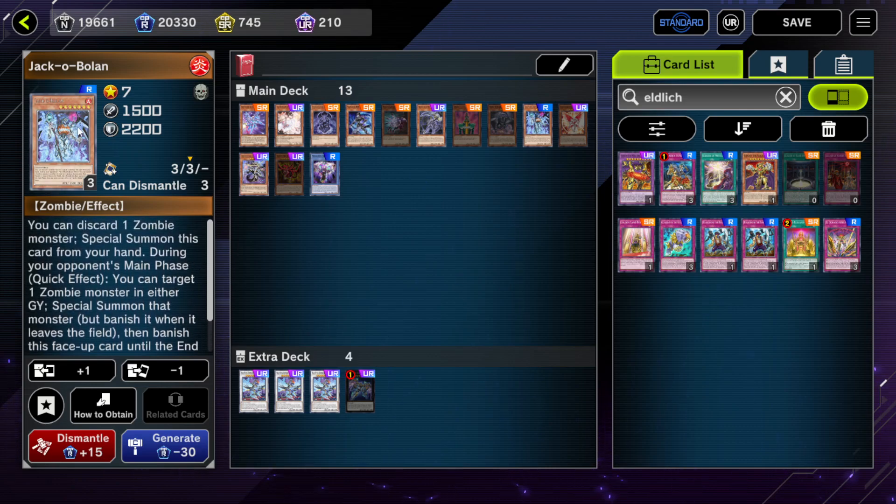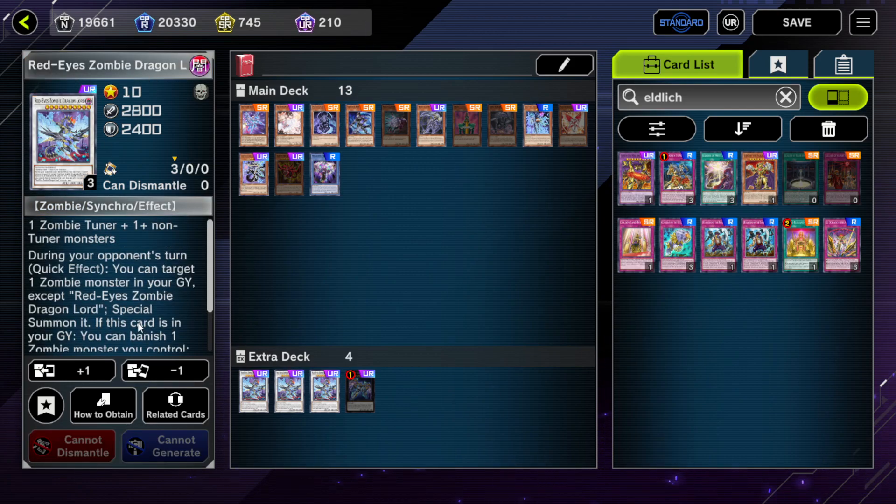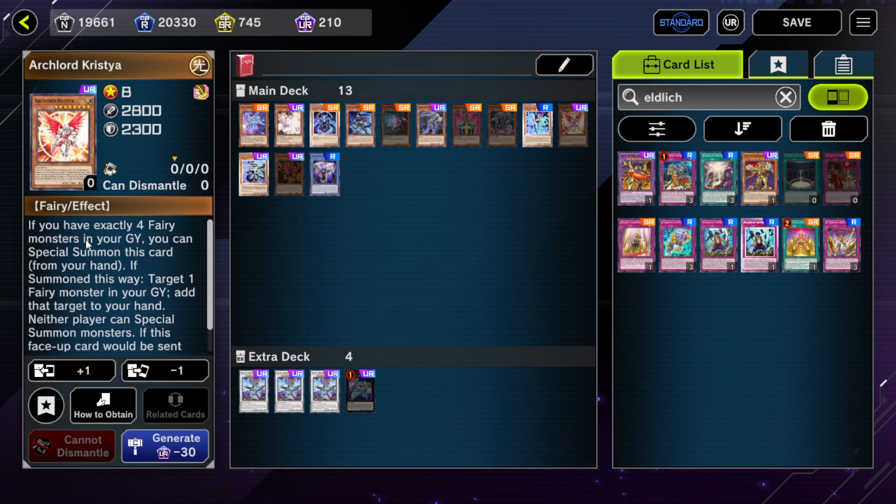If you didn't have the opportunity to summon Bolin but you had the opportunity to mill Bolin, you can actually summon Jack-O-Bolan off of Red-Eyes Zombie Dragonlord, and then Jack-O-Bolan can special summon a zombie monster from either graveyard. Whereas Red-Eyes Zombie Dragonlord only says you can target one zombie monster in your graveyard, which is a little different.